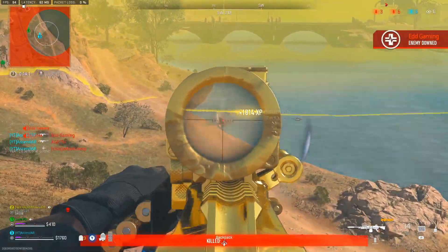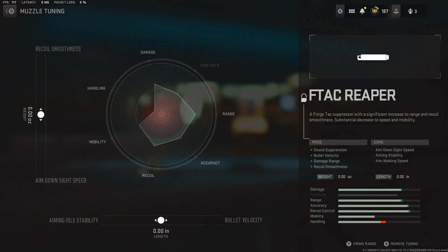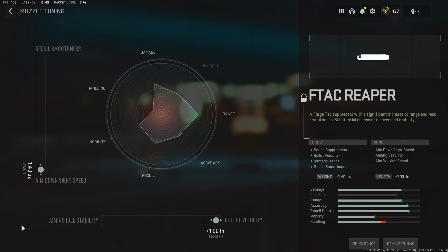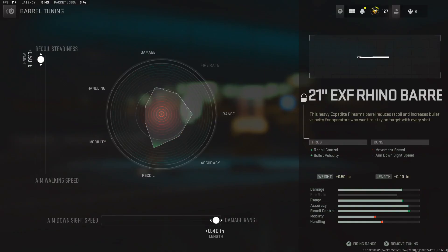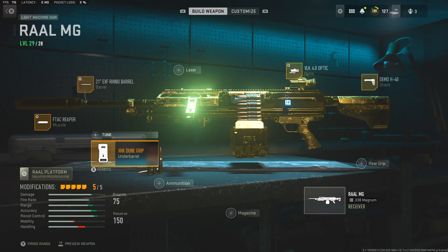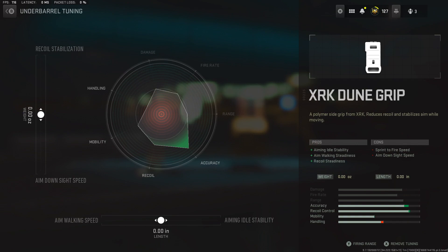Let's go straight into the class setup. We've got the F-TAC Reaper muzzle — we're going to max out the bullet velocity, and we're also going to max out the ADS because it's very slow in that category and we don't want it any worse. Then we have the 21 inch EFX Rhino barrel with recoil steadiness and damage range maxed. Since we don't have a magazine slot used, we can put on the XRK Dune Grip underbarrel — you can drag down to ADS to help out the weapon.